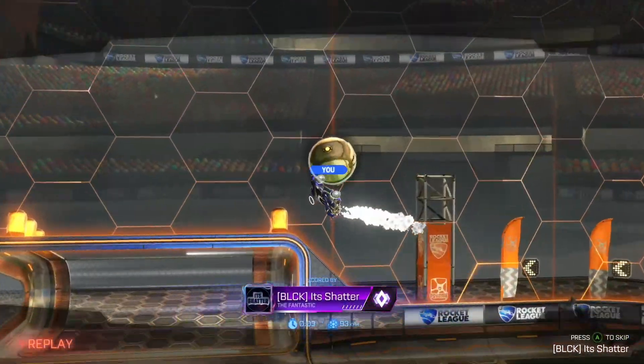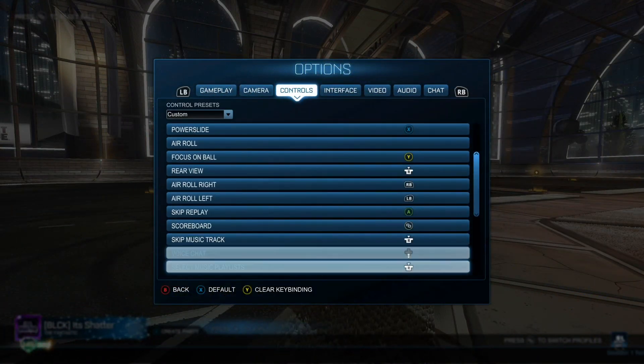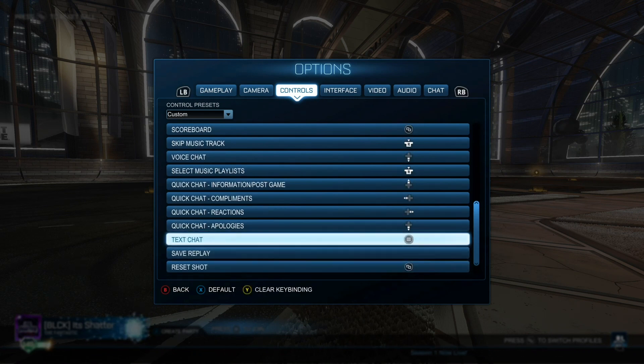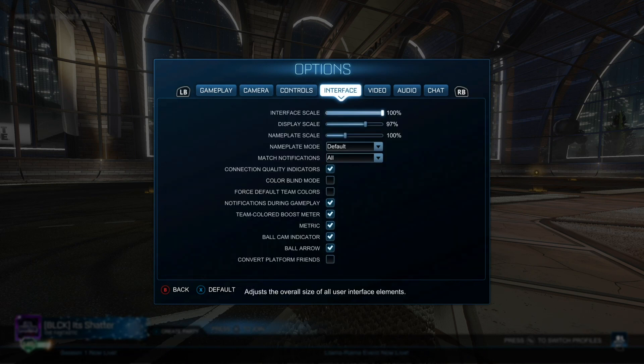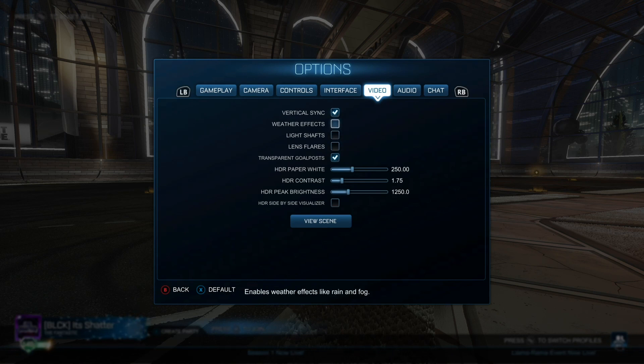I also like to have the scoreboard set to the menu button — the small button left of the home button — and text chat mapped to the start button, which is the small button right of the home button. I have an explanation for that in the video description. Moving on to the interface options, here are my interface settings, which I didn't mess with too much — if yours are different and you want to copy mine, pause the video now. And here are my video settings: basically I turn off the extra special effects, light shafts, and all that, just because while they look nice, they are a bit distracting and I prefer to play without them.